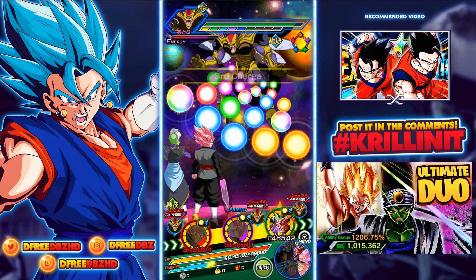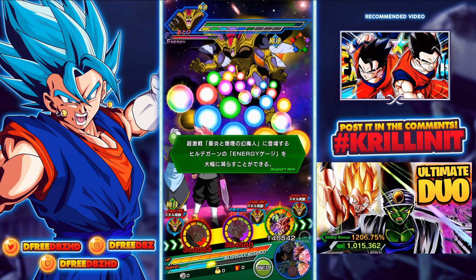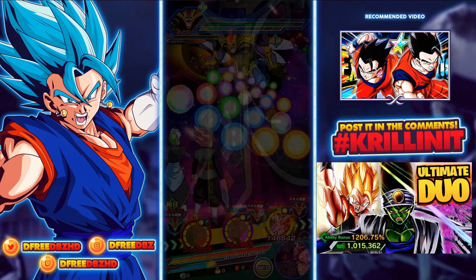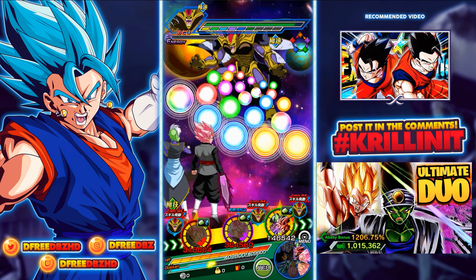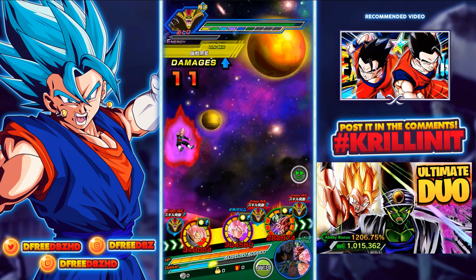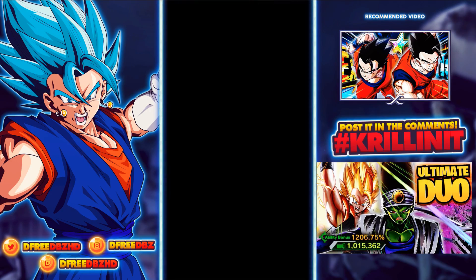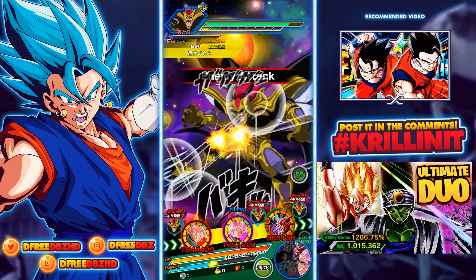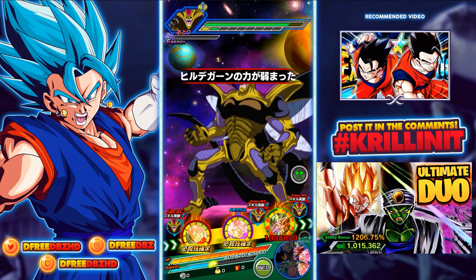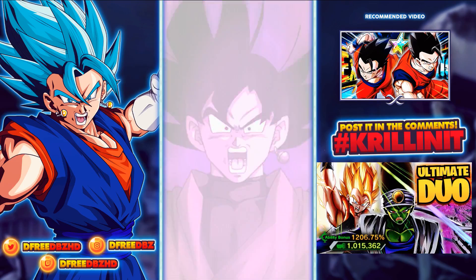My leader actually has more defense than the transformed one right now, which is very interesting because the defensive boost should sustain through the transformation — that's how the other units are, like Goku and Frieza. The Int Rosé does not need to get hit in order to get his crit chance up. He dodged the one we actually care about, but for the record he was 1.7 million attack — just a shade under the STR who was at 1.8. STR Rosé is such a powerful TUR unit.